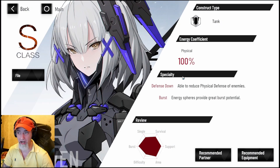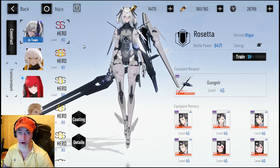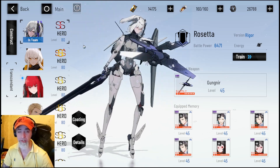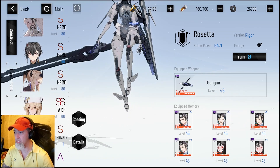Rosetta is also a 100% physical character. She does get buffed in the future and will eventually become a meta pick for the physical team — on the Chinese version, Rosetta, S Live, and the new Bianca are the best physical characters. But that's a long ways down the road. Taking her from SS to triple S costs 90 shards, meaning you'd have to spend 45,000 black cards, which is pretty crazy. So you're still better off focusing on NieR.